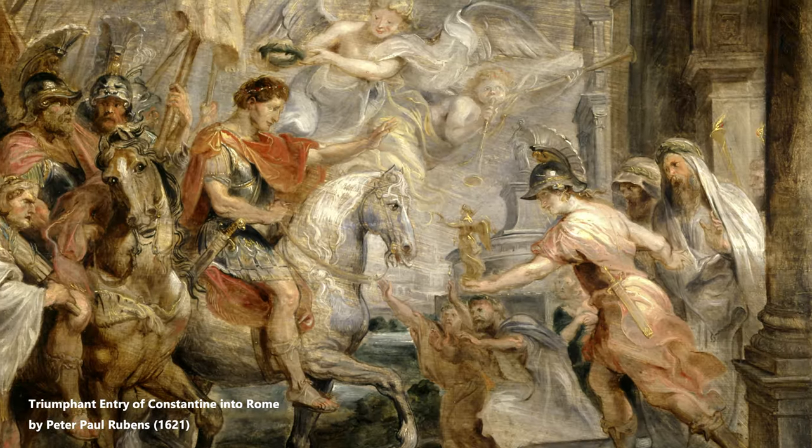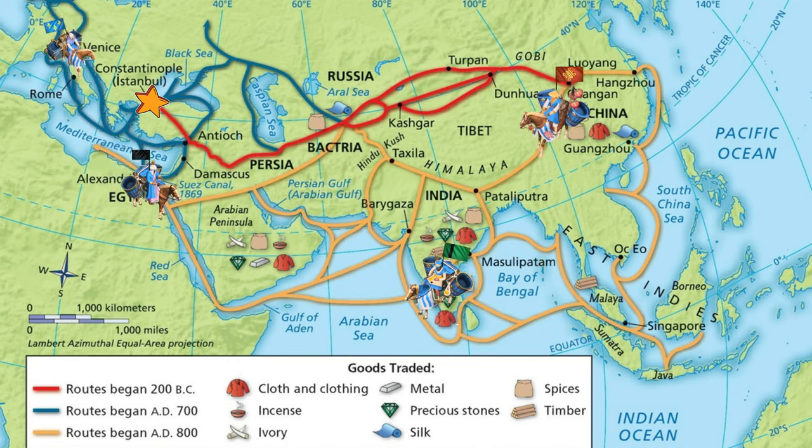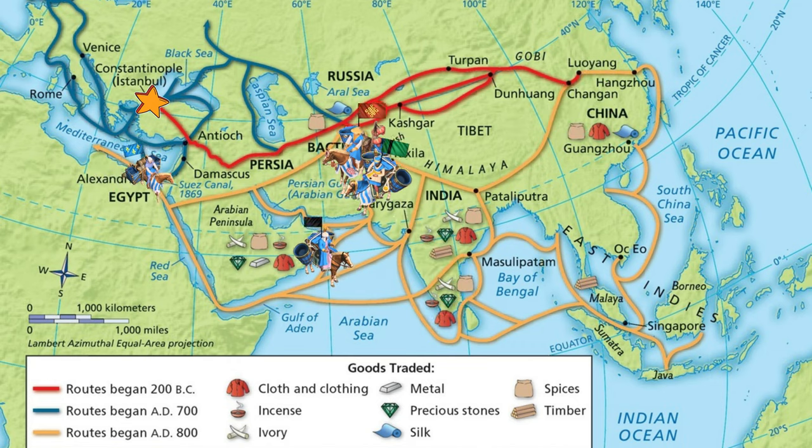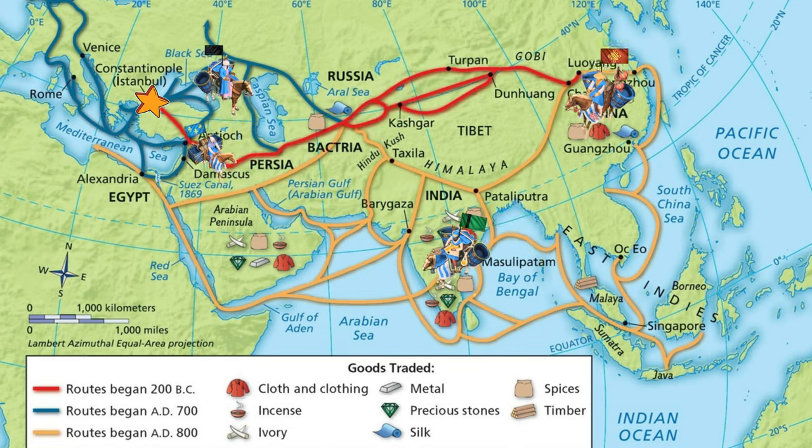The founding of Constantinople was not just a strategic decision — it was also symbolic. Constantine envisioned the city as a New Rome and a Christian capital, giving continuation to the Roman legacy. The former Byzantium's location facilitated trade, defenses, and cultural exchange, making it a flourishing hub that would become synonymous with the Byzantine Empire.